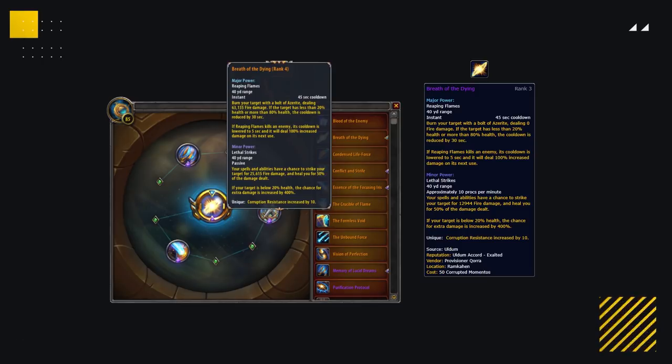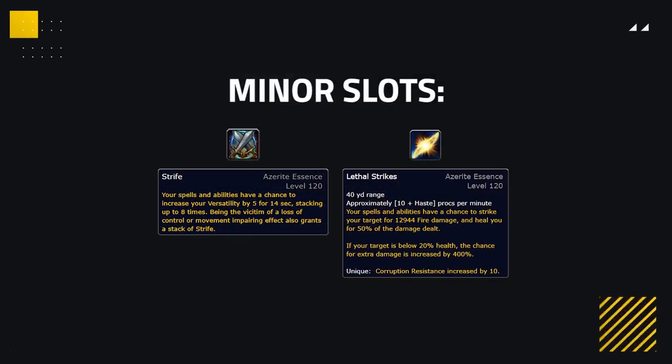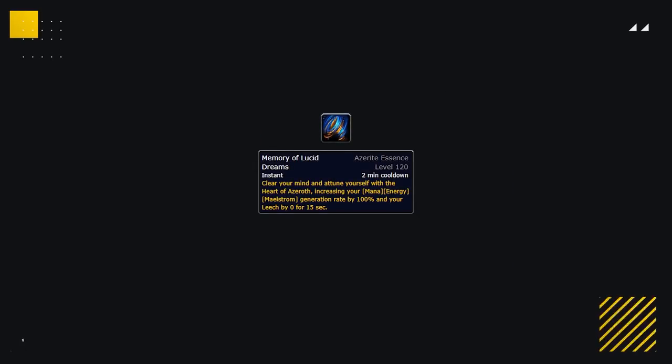In patch 8.3 we gained access to 3 minor essences, and for these your first minor should always be the alternative to whichever major you are not running. So if you have Conflict as your major, you want Breath as your minor, and vice versa. The next minor you'll want is Memory of Lucid Dreams. This can help you extend your Void Forms, does a little bit of healing, but more importantly provides a nice chunk of versatility, making you all that more durable.